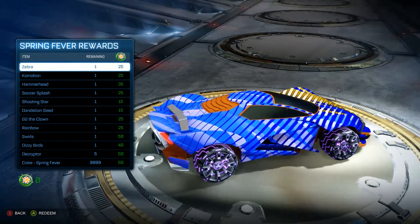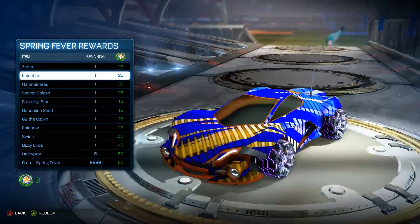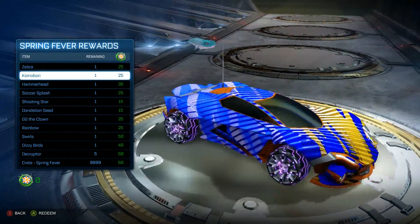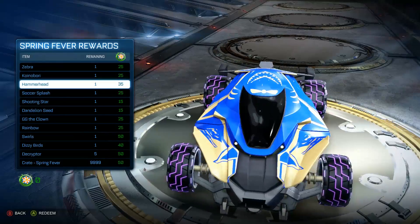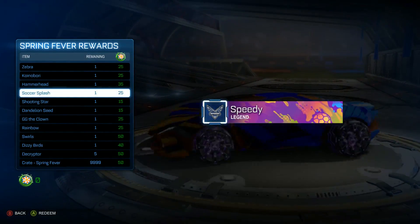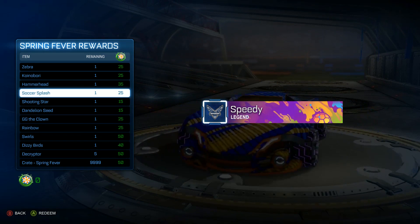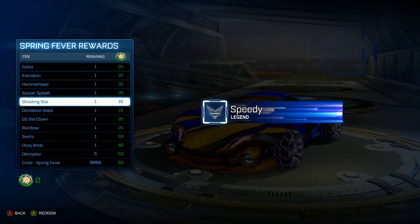Next we have a little fishy thing on your antenna. We have a Hammerhead body — I believe this is a new body. And then we have a nice little player card. This actually looks really sick and I really want it. And we have Shooting Star, one of these banners.